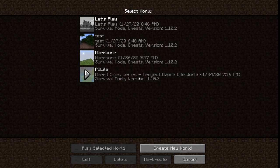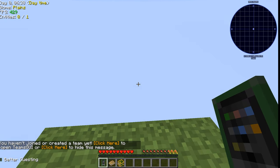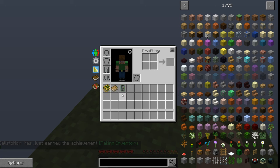Hey everybody, Kalisto here and welcome back to the channel. It's been a long time since our last episode and we're gonna try and ease our way back into recording with some modded Minecraft. I've prepped up a world — basically creating a world, deleting it, creating a world, deleting it — and so this is, as you may already know, Project Ozone Light. Made famous by the Hermit Sky series, I played it before and it's probably my favorite modpack ever.